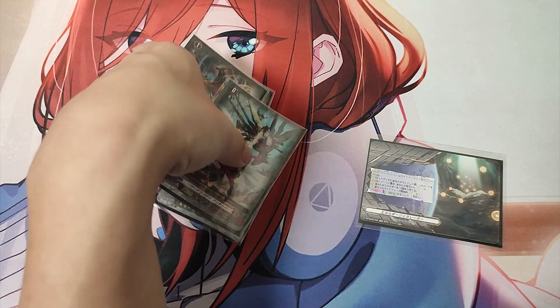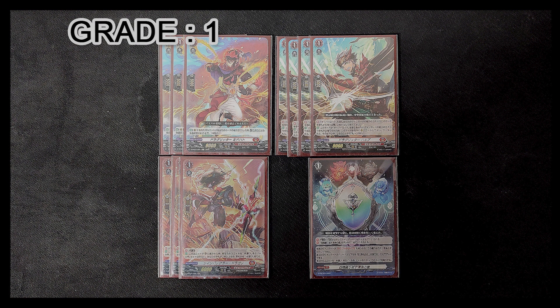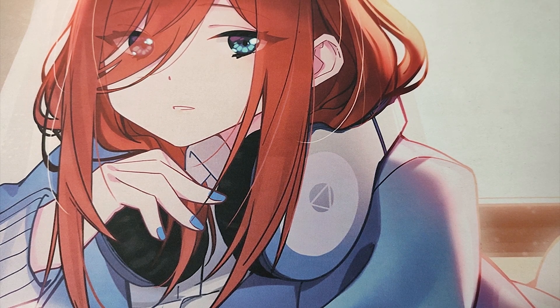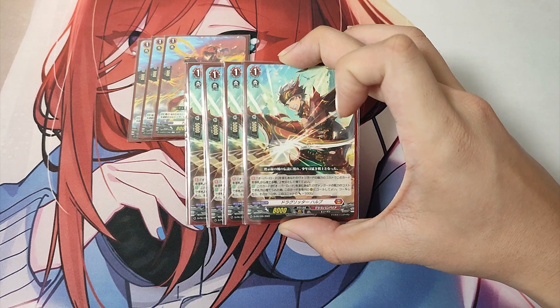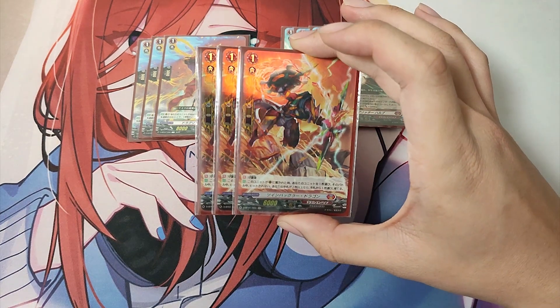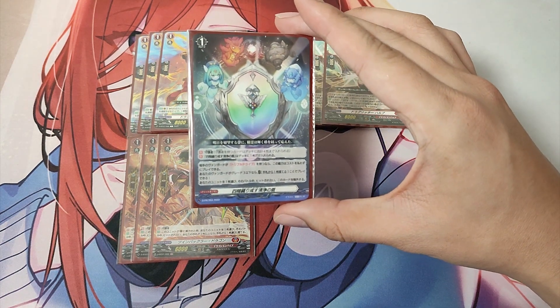That covers the deck's Ride Deck. Now for the Grade 1 lineup. We are playing: 3 Grade 1 Drag Ritter Mid-Hot, 4 Grade 1 Drag Ritter Hull, 3 Grade 1 Twin Buckler Dragon, and 1 Grade 1 Blitz Order, Elementaria Sanctitude.